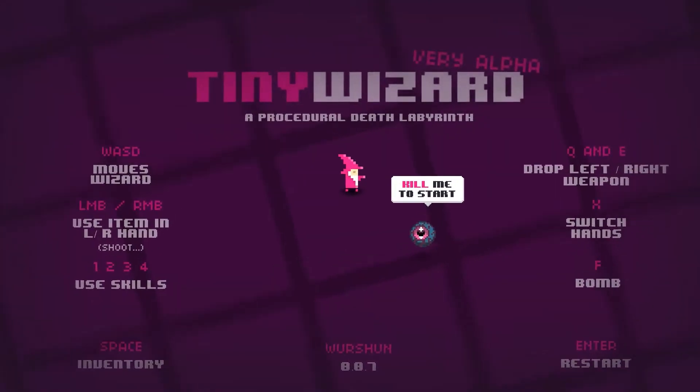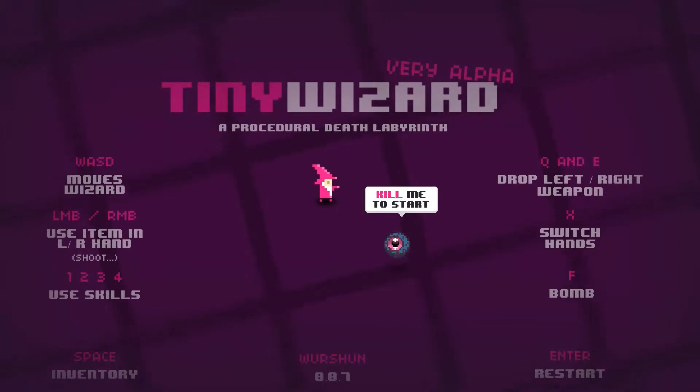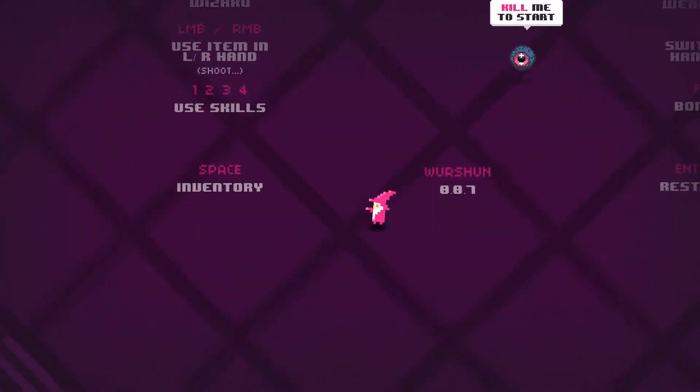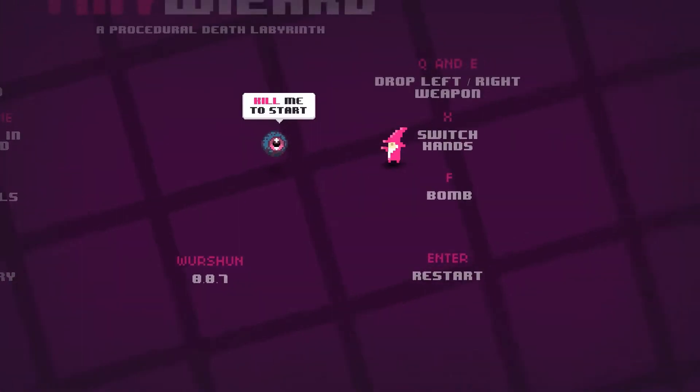Hello and welcome to this another exciting episode of the Gaming Smorgasbord. I am your host, The Camera Andy, and today we are going to be playing the very alpha of Tiny Wizard, a procedural death labyrinth with an absolutely fantastic interactive menu where you can run around and do stuff.